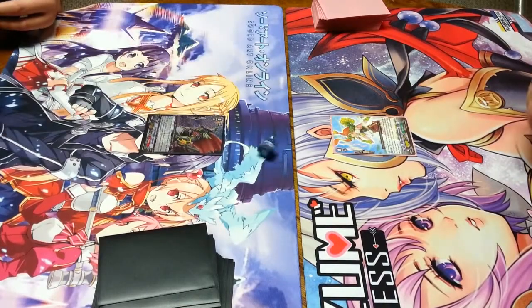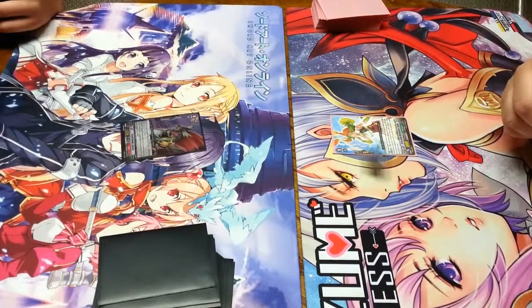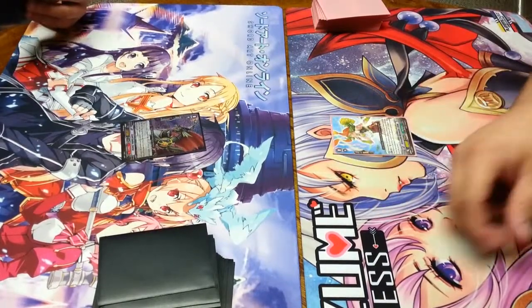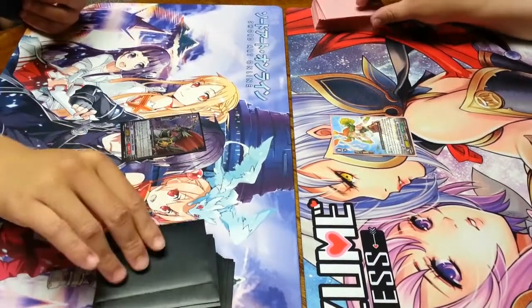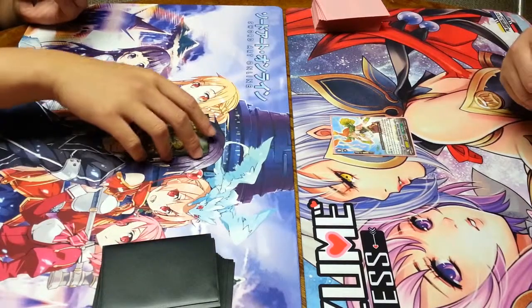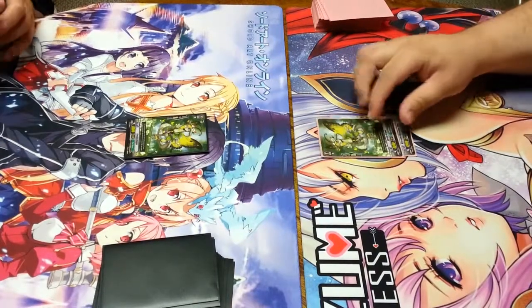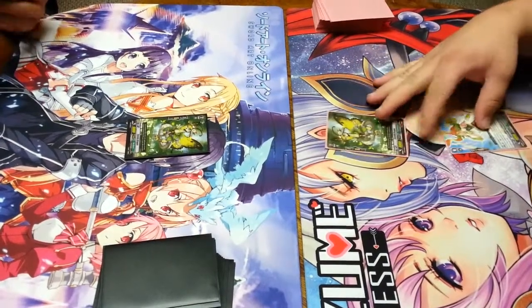Alright, let's go ahead and choose who goes first. I'll choose to go, so I'll draw for turn. We will ride the dragon and your go. I'll also ride Corolla Dragon.